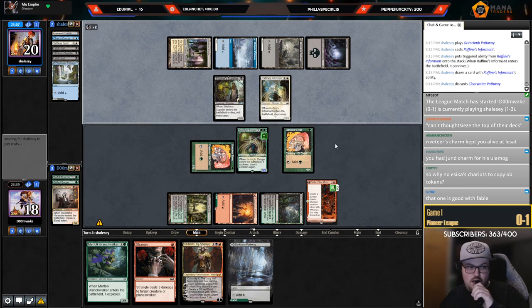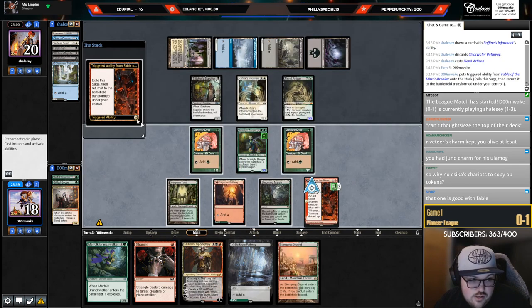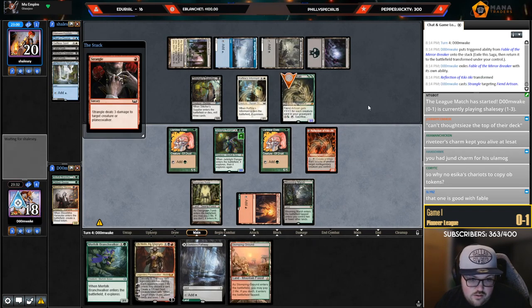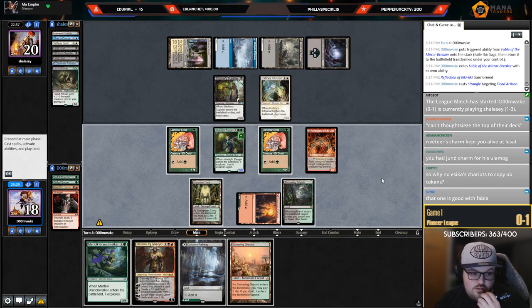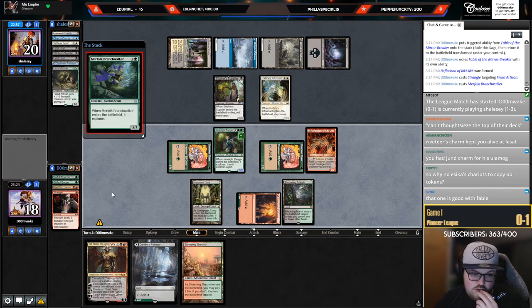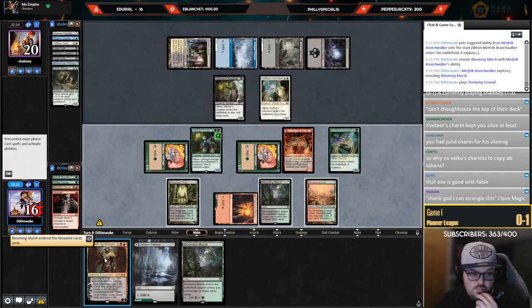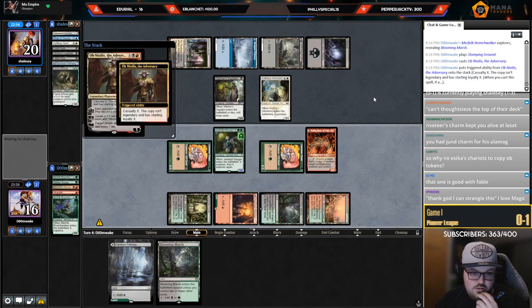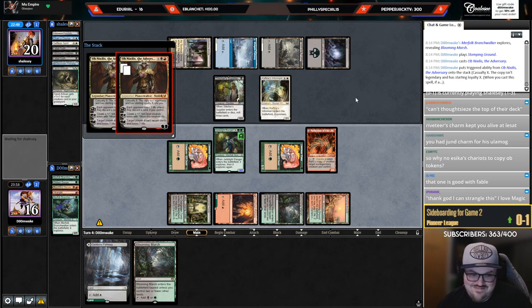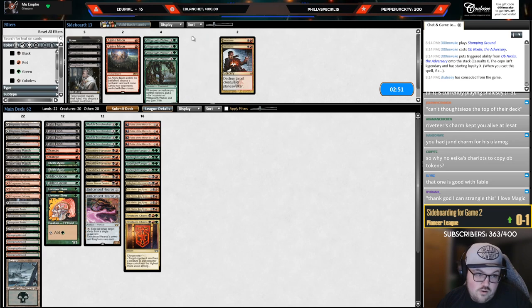Now the Parhelion's in the graveyard so I'll just play the Ob now. I just don't have it, so easy. Beamed Artisan — thankfully it's only a 3/3 so I can just Strangle it. Let's go Strangle this thing. I don't think I want to offer the Jadelight for a trade. So let's play Branch Walker and then sack it to Ob Nixilis. Play Stomping Ground — this is a really nice turn. Down-tick plus up-tick. They conceded.